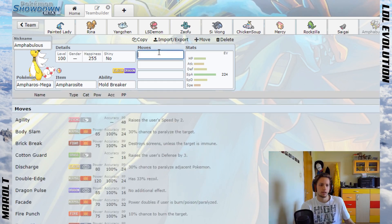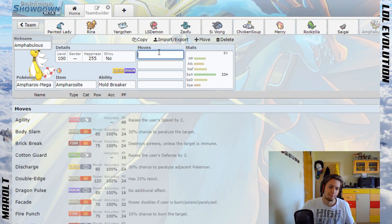Move-wise you're not gonna have too many offensive options — it's kind of standard: Thunderbolt, Dragon Pulse, Volt Switch, and Hidden Power or Signal Beam for grass types. But that's pretty much all the coverage you need. I wouldn't say Mega Ampharos suffers from a lack of moves.